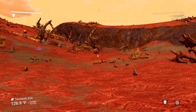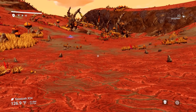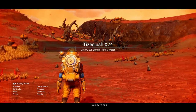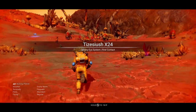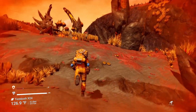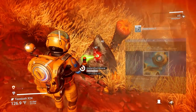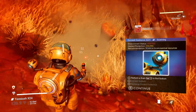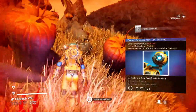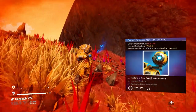The biggest thing you want to do is either look for sodium, which is a yellow plant, or a cave that you can hide in. A cave is going to be your best bet because that's where you can get the biggest advantage. Keep in mind whichever way you're facing forward, that is the direction of your ship. Let's get some ferrite dust while we're looking for our cave or some sodium. Every planet is going to be different.